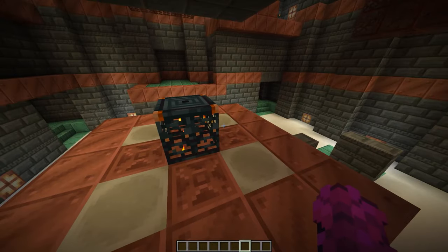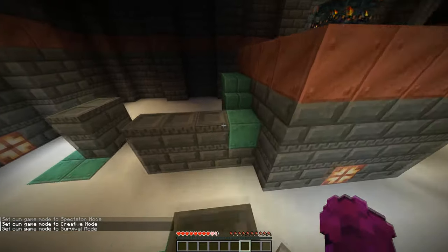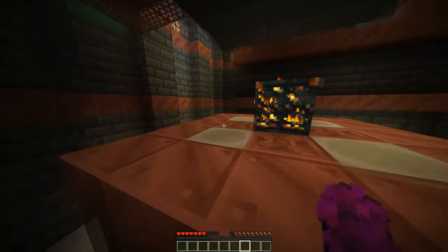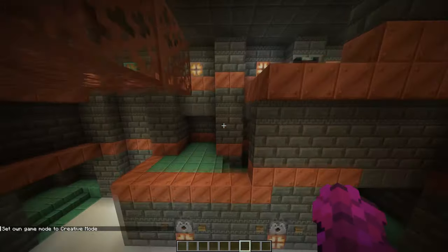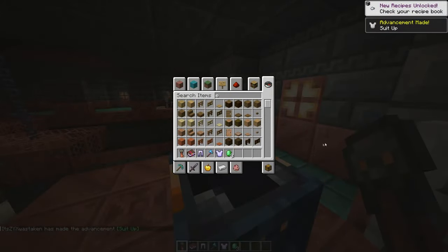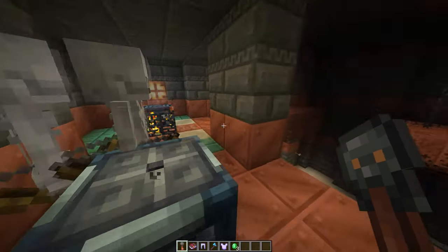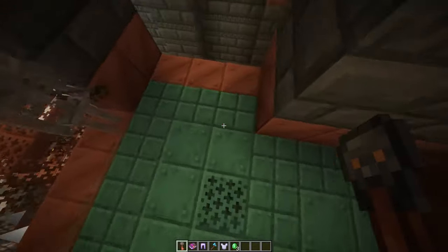If you go into survival right here, there are skeletons everywhere. You can open the vault and it'll give you a bunch of loot, which is really cool. If you're a different player on the server and you also got a trial key, then you can open this. But if you already opened this one, you can't open it anymore with the same trial key. You can open another one if you find another one somewhere in the dungeon.